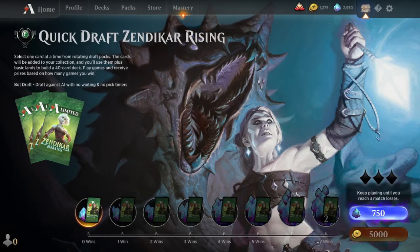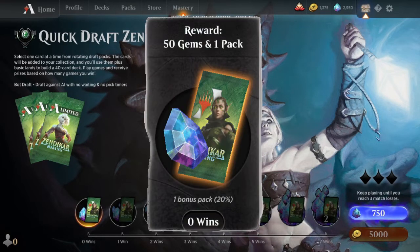Now assuming the absolute worst — you're going to lose 3 straight games or you don't like your draft deck enough to play the games out — you can drop out at 0 wins and still get an extra pack, plus a 20% chance for a bonus pack and a free 50 gems, which is worth a quarter of a pack.